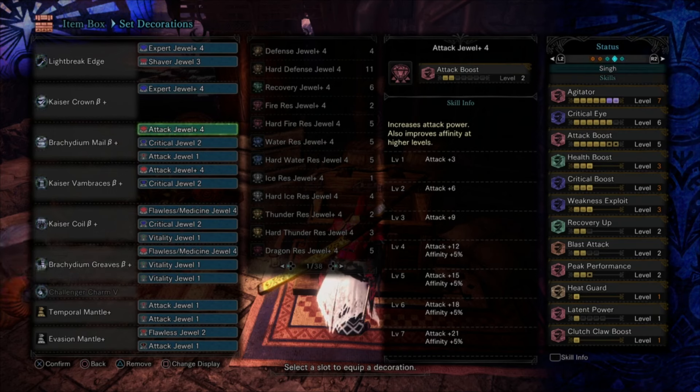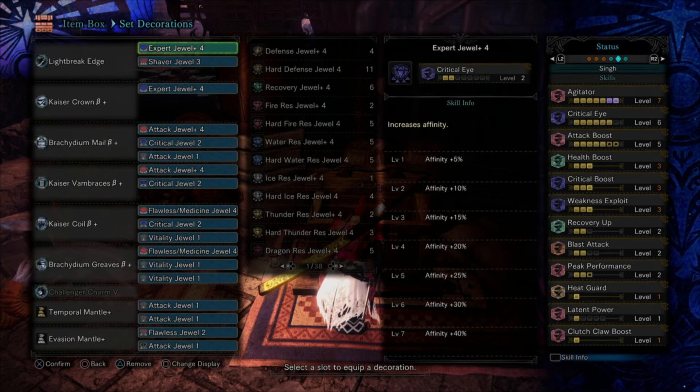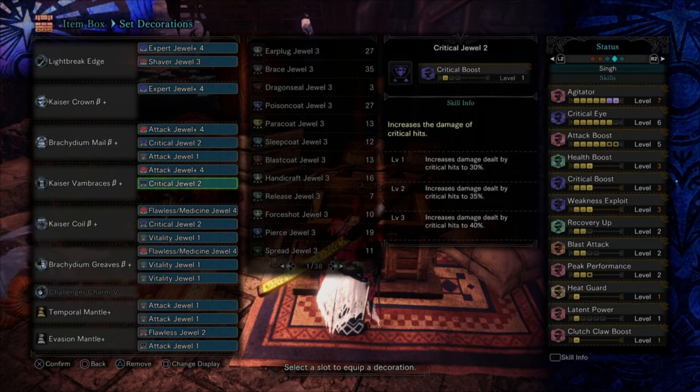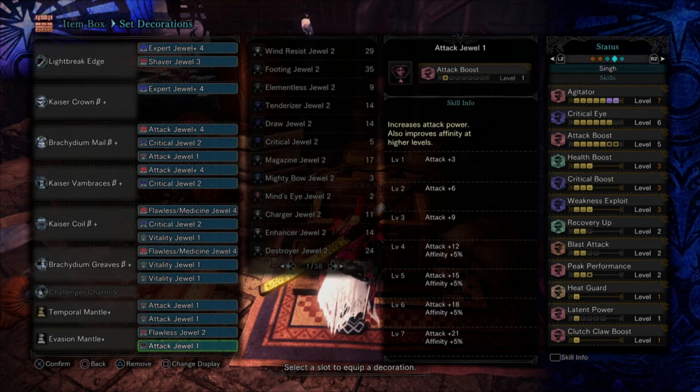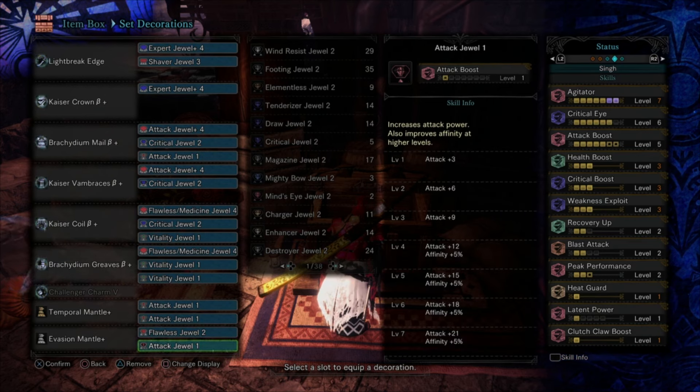Two levels of Recovery Up should be good; you can go to three if you're really struggling. The only thing I wish I could do more is get all three levels of Peak Performance in this base set. If you're running solo, Shaver is so invaluable — you can tenderize the head, leg, tail, whatever. All those tenderized parts take additional part damage during the wall bang, even parts not directly hit. That gives you a giant critical spot across the entire monster, so everywhere you hit is a critical hit.